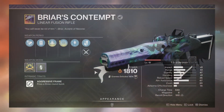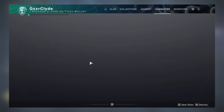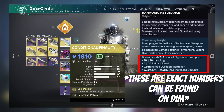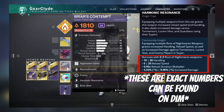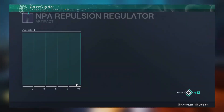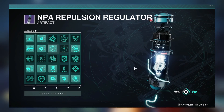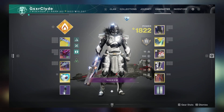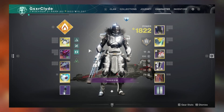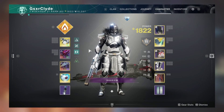For damage on this boss I like using Briar's Contempt. I wanted to show you Harmonic Resonance: if you have the linear fusion on along with the exotic from RoN, it counts as a weapon that buffs Harmonic Resonance — you get a flat 10% damage boost during DPS. Activating Deeper Origins adds an additional 10%, giving you a flat 20% damage buff overall, which is definitely worth it. Leaving Arbalest on instead would only give a 3% buff.